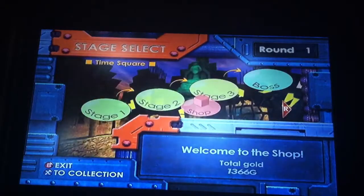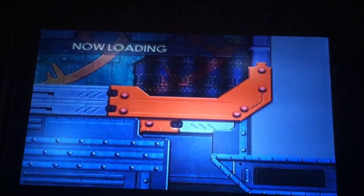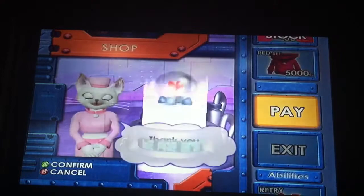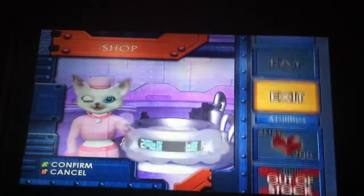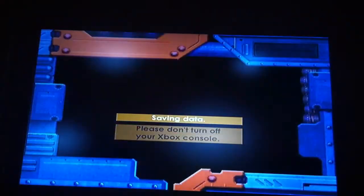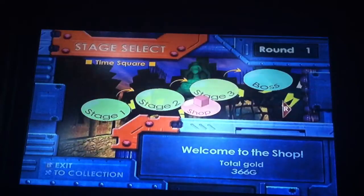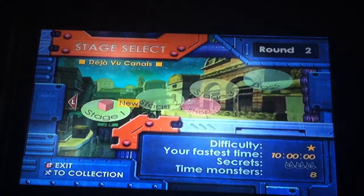We actually now have enough to get the first retry holder to get more retries on hand. This is going to be really useful in this Let's Play, so I'm going to go back to the shop before editing this off, to get one retry holder in Catherine's shop. Now I have four possible retries. Thank you for watching the third stage of Times Square, and also the Timekeeper boss. The Deja Vu canals is going to be next up in the slow Let's Play, which is round two.